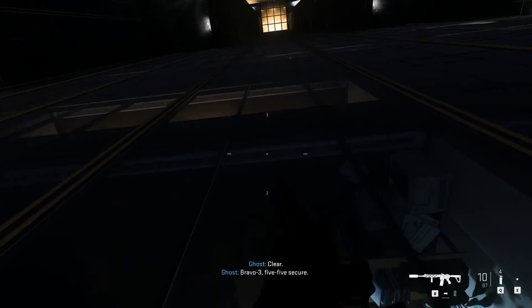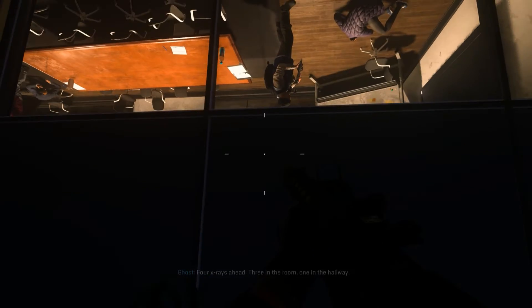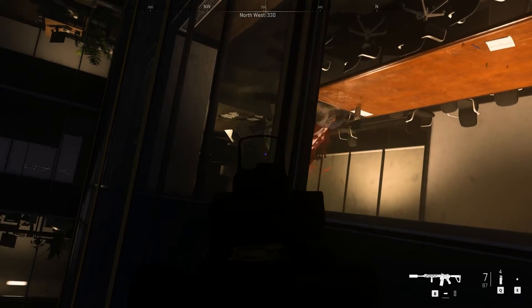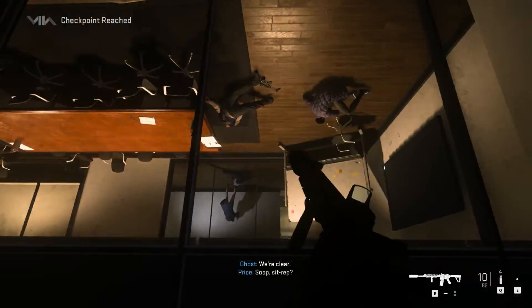Clear. Bravo 3, 5-5 secure. Four X-rays ahead — three in the room, one in the hallway. We're clear. Sit right. One to go.